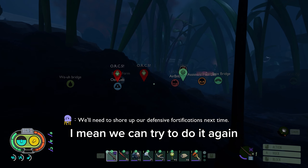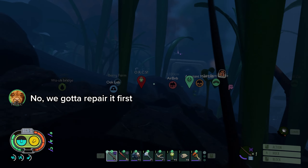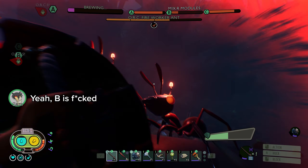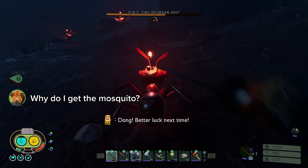I'll go to B. We can try to do it again — press the button then again. We need to repair first. Let me repair it, I'm almost there anyway. Oh, I got a lot of ants on me. I don't know if we can do it, B is far.